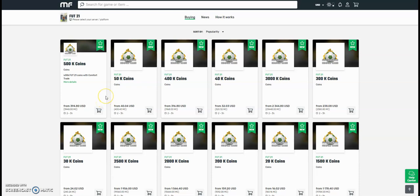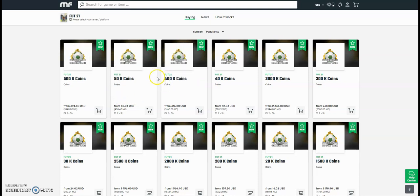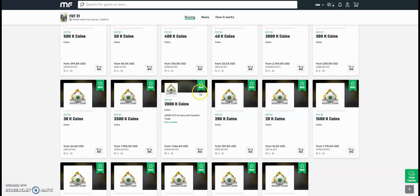Hi guys, check out MuleFactory.com for the cheapest FIFA 21 coins. They're brand new out now, and obviously the prices will change every day due to the fact that FIFA has just came out. So don't take these prices for gospel, but they do the safest comfort trade around — all legit and fast orders. Bear with them at the start because there will be a lot of orders. Use the checkout code OwenFIFA down below to get yourself a discount. Thank you.